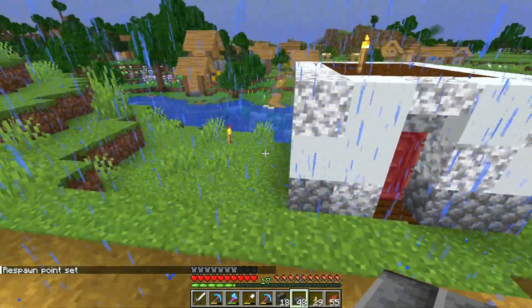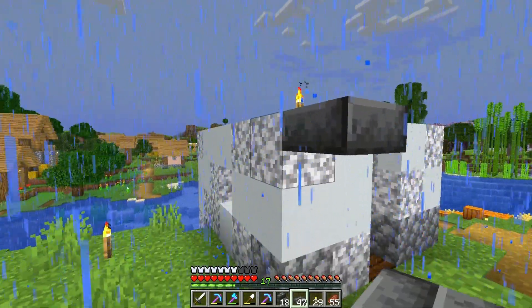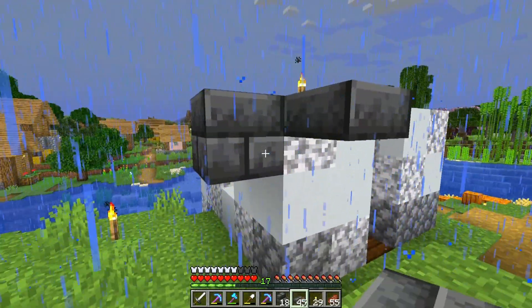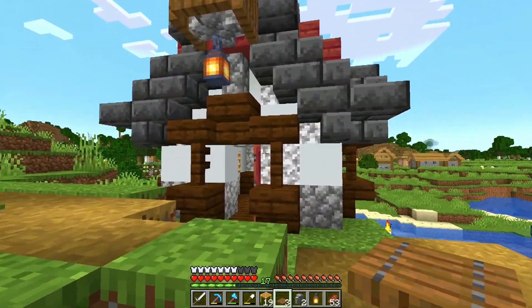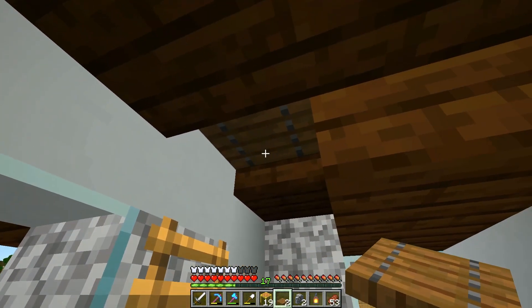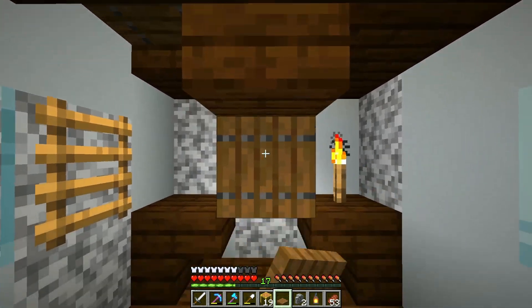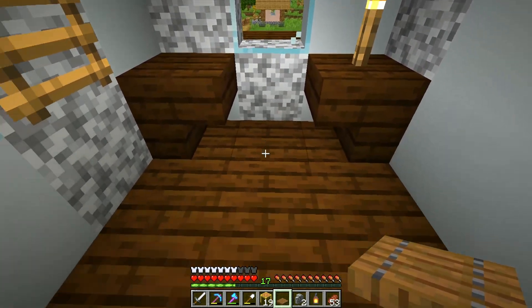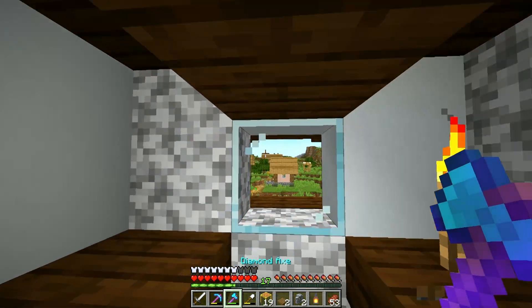Even though it is raining, let's go ahead and get started on this roof. After a little tweaking and reworking I think I am now satisfied with the shape that this house is taking, and we'll go ahead throw a trapdoor up there for the upstairs and make sure this trapdoor here will work once the villager is in - that looks perfect, go ahead and remove it.